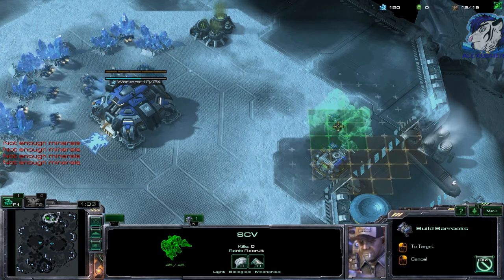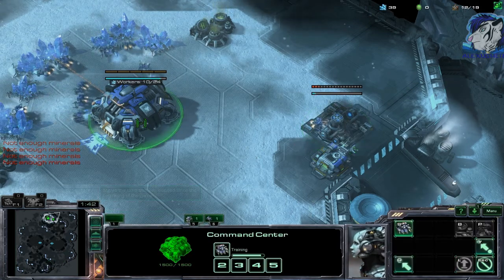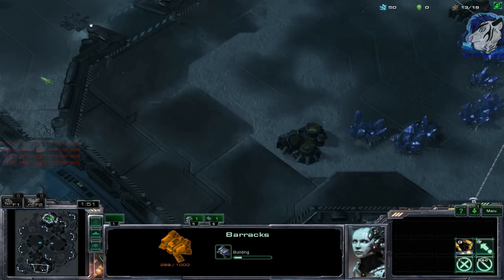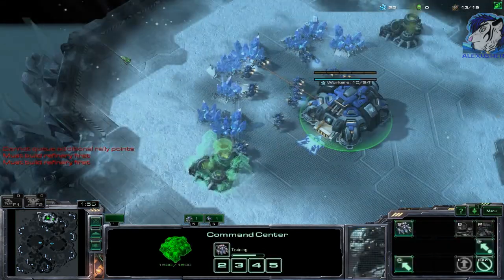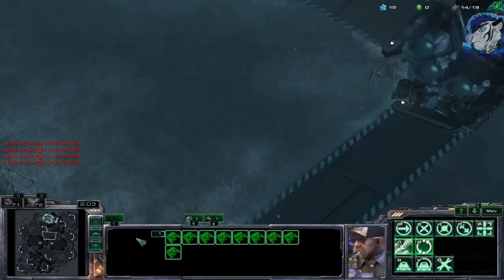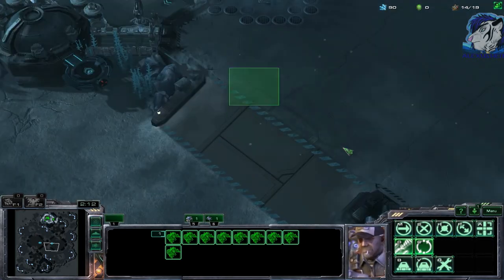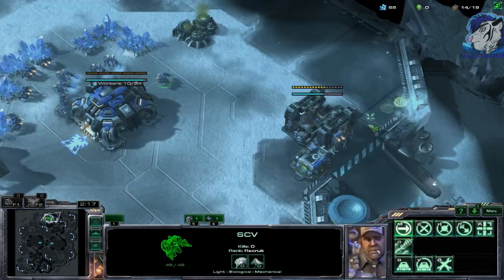If you're playing against a bio player, he will most of the time just avoid your tank siege line and drop you all over the place. He'll drop there and drop there — whenever he feels like it. And if you have your tanks unsieged, it takes just too much time to respond.